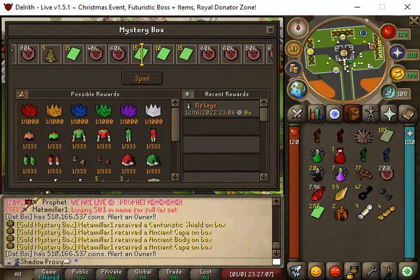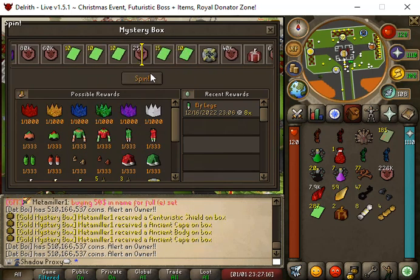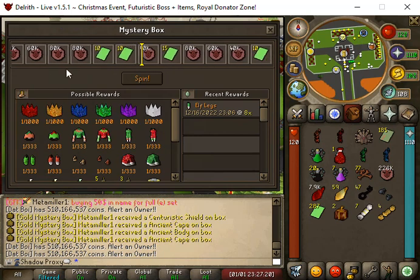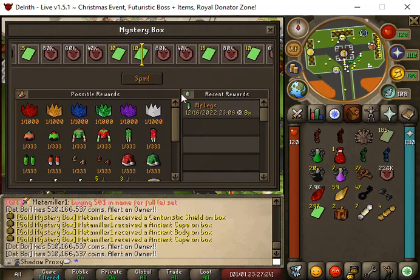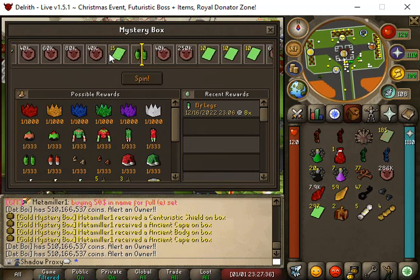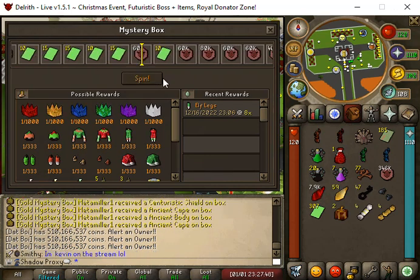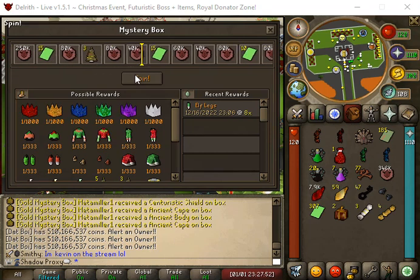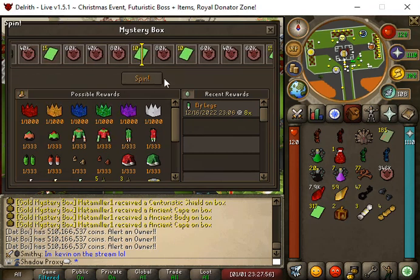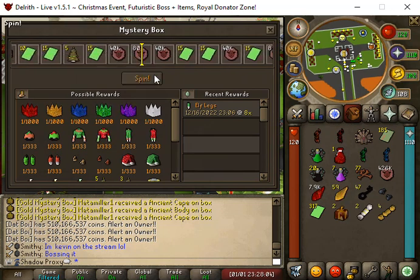Profit is probably running some events. Right past the five Christmas tokens to 15 elf tickets — oh, right past the purple party hat and we get 25k Delriff coins. We get 10 elf tickets — a lot of elf tickets, so hopefully we get some pieces from there. 60k Delriff coins. Right past the elf coins, elf body, elf boots — we get 10 elf tickets. When you see a lot of them passing by we should be due for something soon. We get 60k Delriff coins, then 10 elf tickets, then 80k Delriff coins.